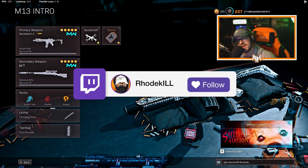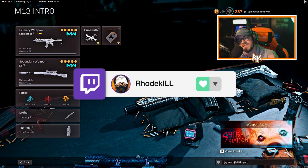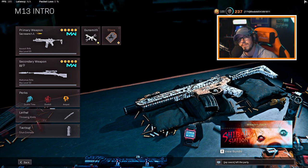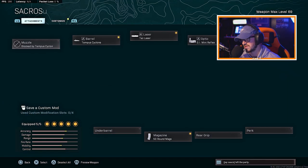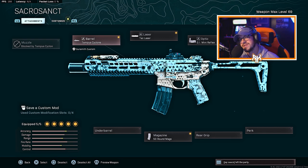What it do baby, we are back with another one. Today we're gonna be taking a look at this M13, but using it as an SMG here on Rebirth Island. Let's jump into these attachments real quick: run the Titan Tempest Cyclone for the barrel, the Tac Laser for the laser, GI Mini Reflex for the optic, M13 Skeletal Stock, and the 50 round mag. The mobility isn't great — obviously it's not going to be as good as a normal SMG, but it gets the job done.